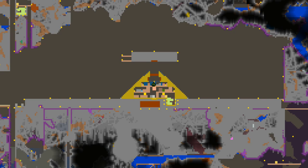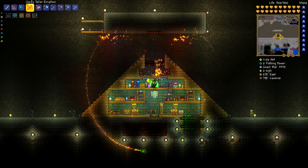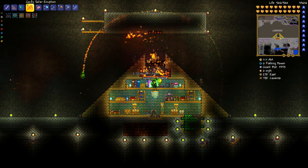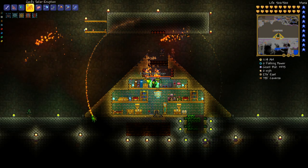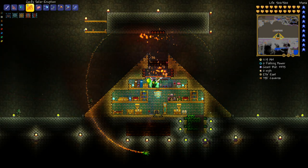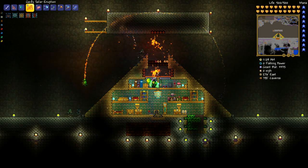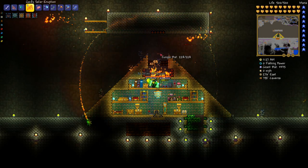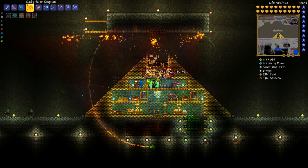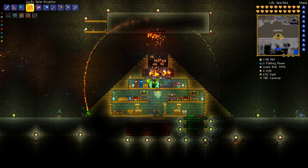Once you have that done, build your classic little pyramid structure just like this - you don't have to make it as big or use gold brick if you don't want to. Make a hole in the top that's seven blocks wide just so bats can go inside. The bottom part is nine blocks wide with little corners so things stay at the bottom and can't jump up.